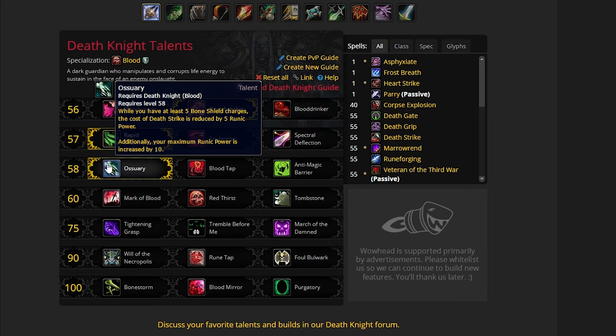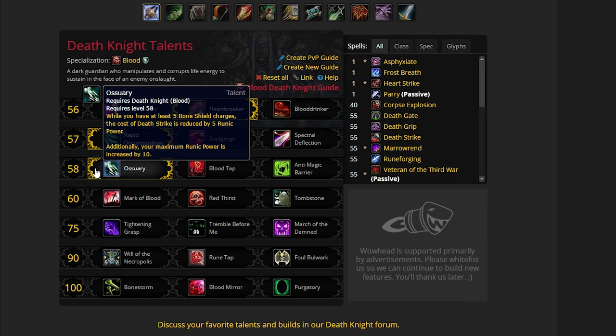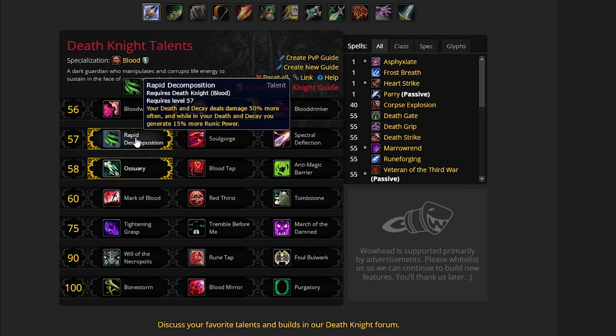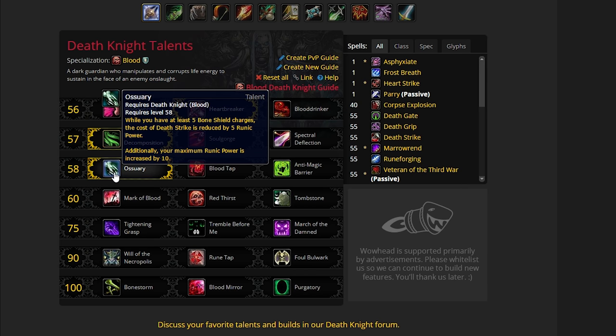We then go down to the third line and we take Ossuary. While you have at least 5 Bone Shield charges, the cost of Death Strike is reduced by 5 runic power. Additionally, your maximum runic power is increased by 10. The increase of 10 is not huge, but the first part of this talent is big. This actually defines your playstyle a lot, because when you're playing a Death Knight you want to maintain at least 5 Bone Shield charges — maybe 5, 6, or 7 charges — just so that you can get that 5 runic power reduction on Death Strike. So basically you've got runic power generation increased, runic power generation increased, and this reduces the cost of Death Strike. All three of these talents are lining you up to do more Death Strikes, which is great as a Blood Death Knight tank. That's your main survivability tool.